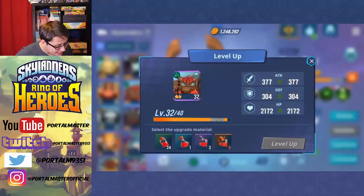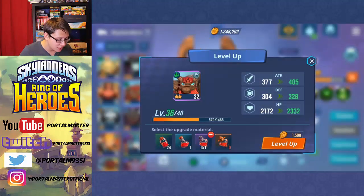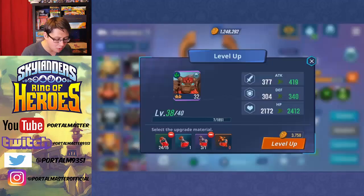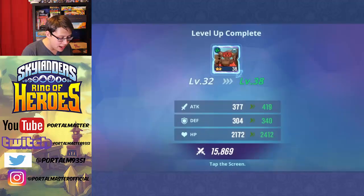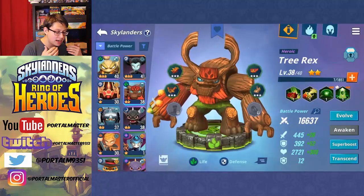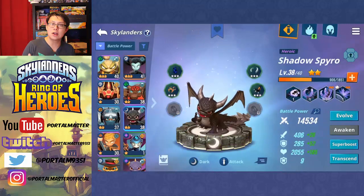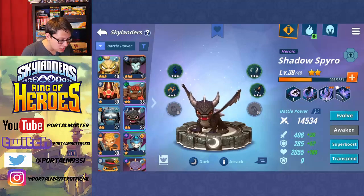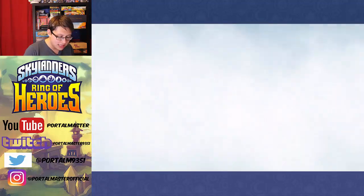The one thing I'm going to do before we head into today's video is just upgrade Tree Rex a little bit to level 38. I felt like that would be the best course of action and would sort of let us head into this video with a little bit of a power increase without really pushing the boundaries too far. Putting him up to level 38 pretty much puts him on par with everybody else — that's the same level as Shadow Spyro.